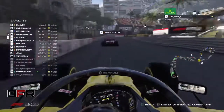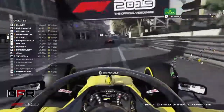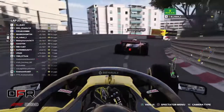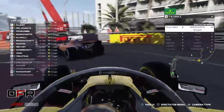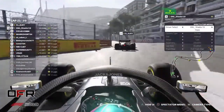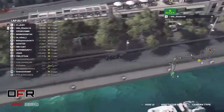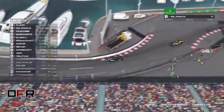Robot is keeping that close line to the wall to compensate for the dirty air he's getting from the car ahead. Robot is definitely losing time here now — seems to be the fastest on really old tires. Shader vs Simon — this is the battle for the lead.